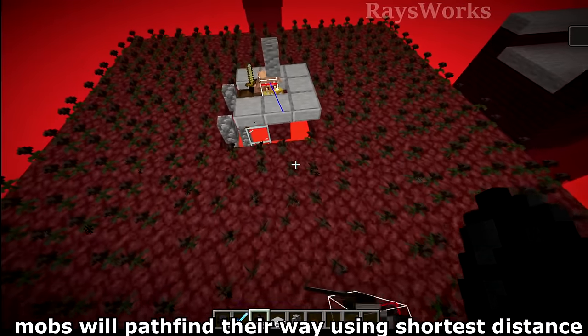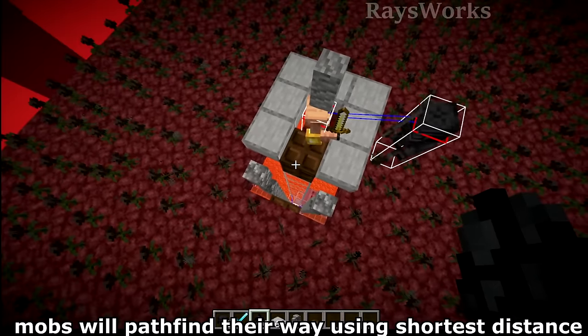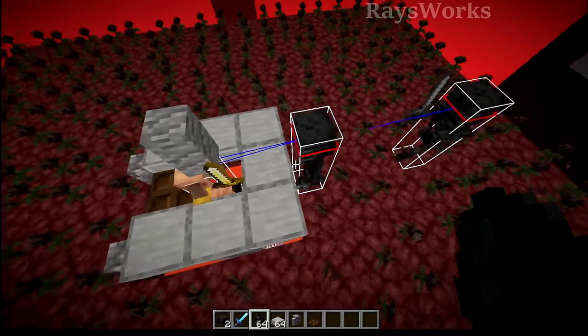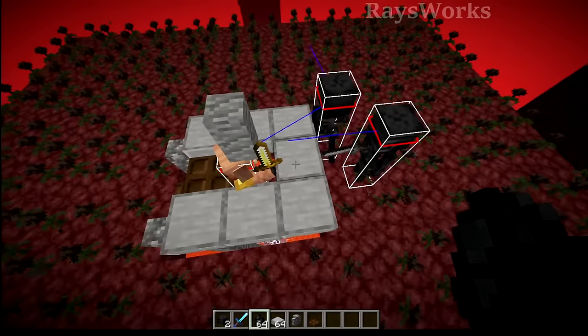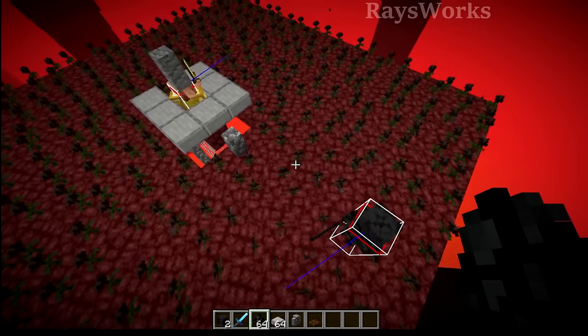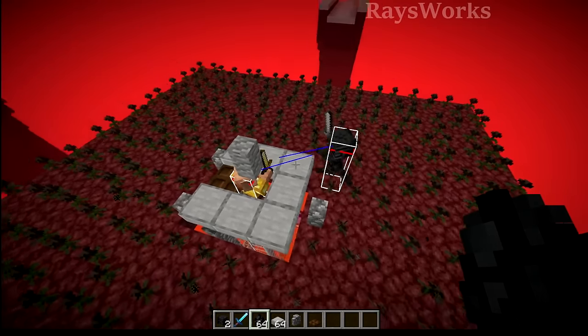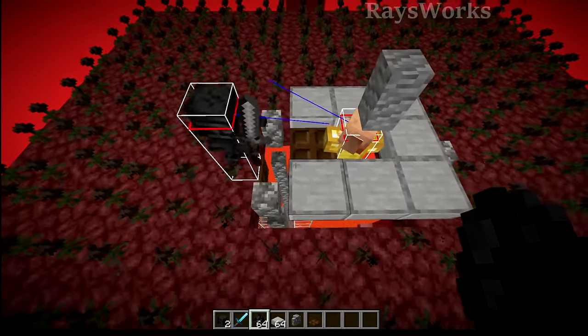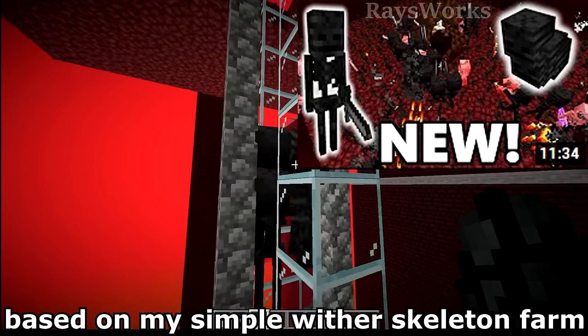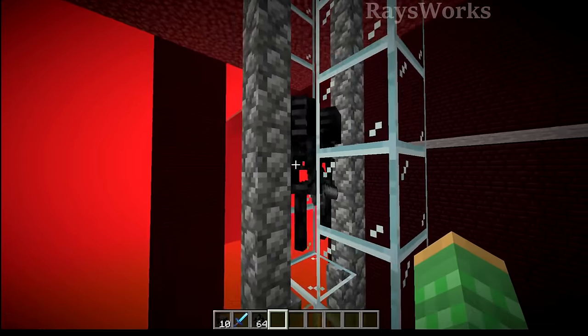No matter where the wither skeletons spawn, they'll see this as the closest point they can reach the piglin and try to walk over. We just need to make sure they don't get stuck on the back side by thinking walking around is too far — placing a spacer block there forces them to walk all the way around and fall into the hole. Now all wither skeletons are funneled to a single location.